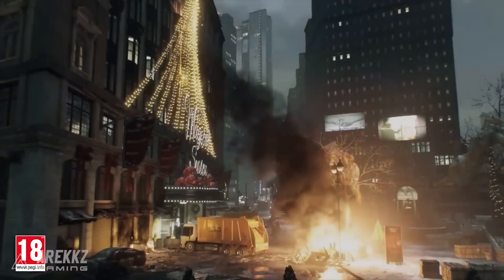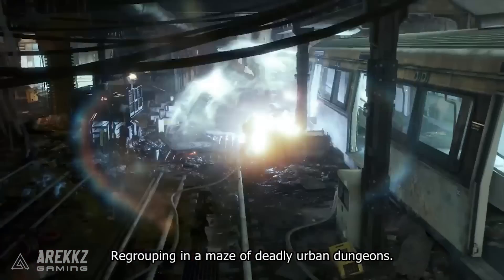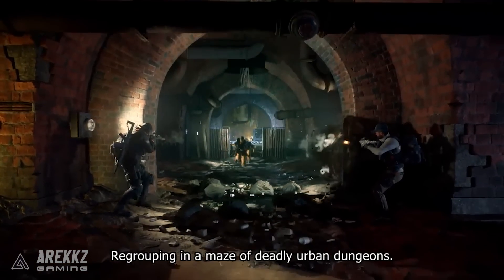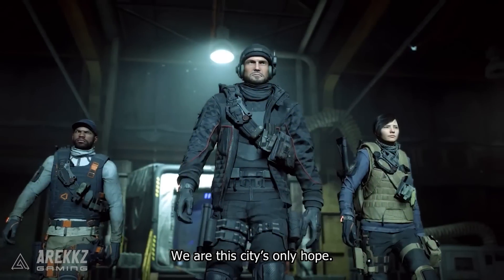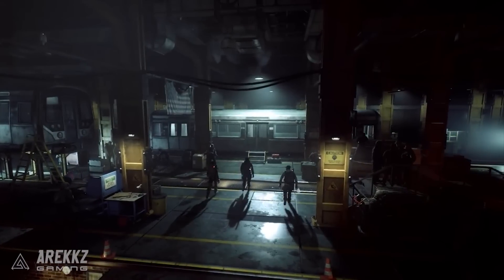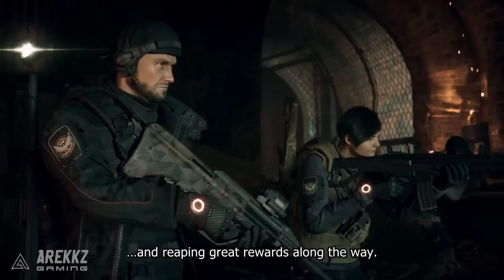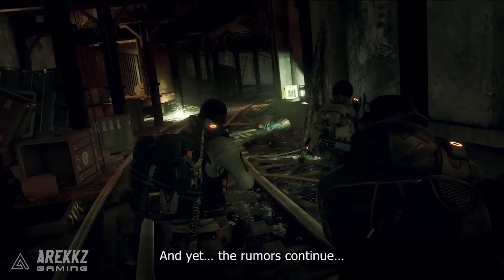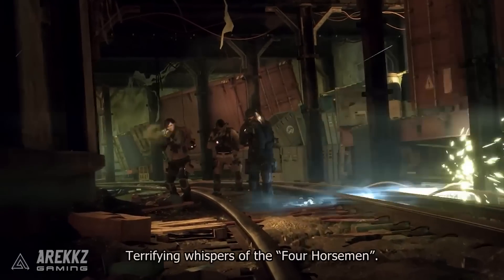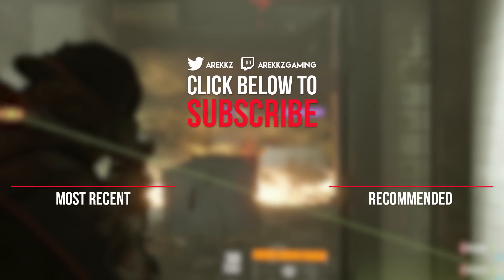As a quick reminder: the Alpha Bridge set comes with the base 1.3 update and is available to everyone, while the Blind, Deadeye, Reclaimer, and Firecrest sets come with the Underground update, requiring the season pass or DLC purchase. Once I obtain them in-game I'll have detailed videos showing exactly how they work, but hopefully you enjoyed this overview. Thanks for watching — take it easy, catch you next time.